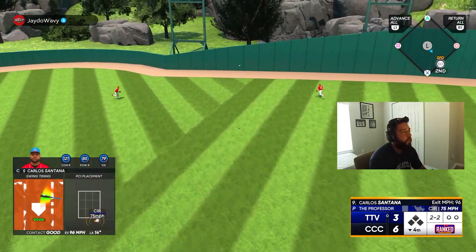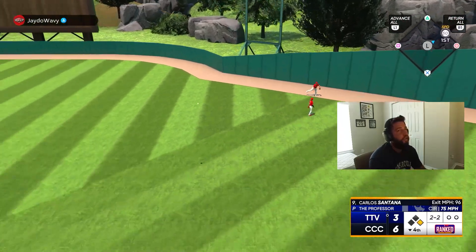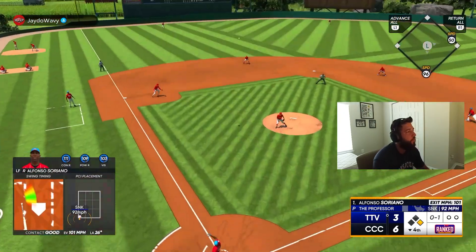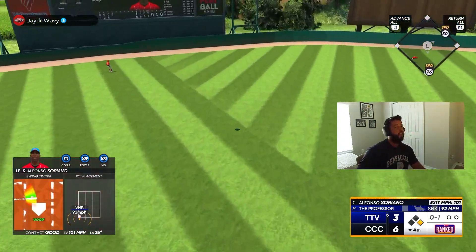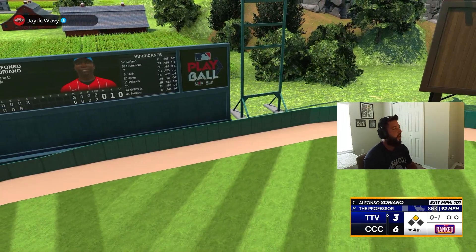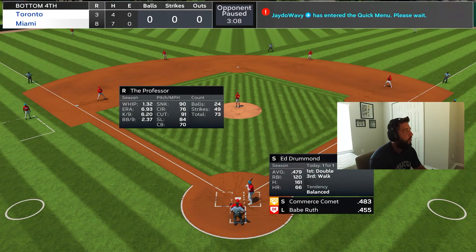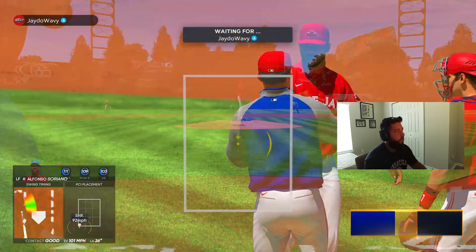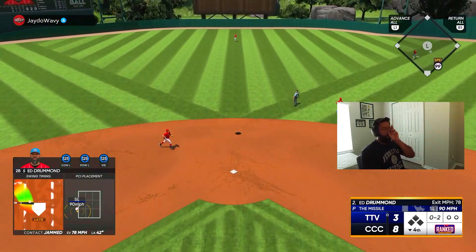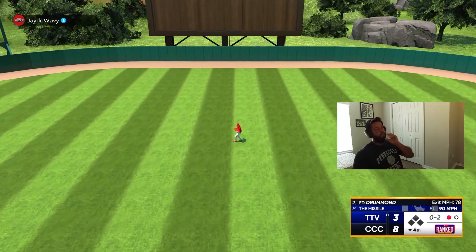Get in the gap — good swing, Santana! I think I could have made it honestly. Soriano — oh my goodness, who says his swing is slow?! Eight to three — what a damn swing, Soriano! Let's go baby, we got two of the three runs back with nobody out. He's gonna bring in Chappy.